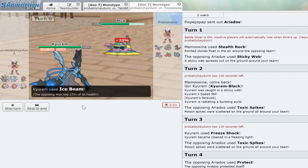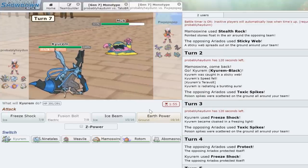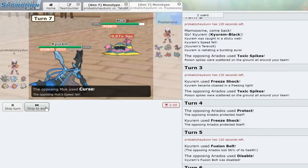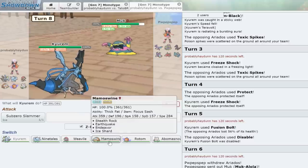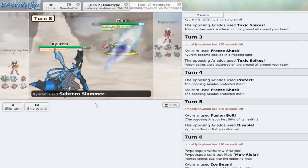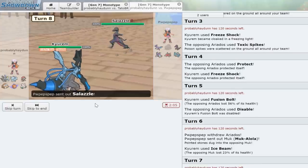Alolan Muk is here — it's definitely specially bulky, but after the Stealth Rock damage and Ice Beam dealing 23 percent, Earth Power looks good. It only does 27 percent and it pops a berry — you bastard. It's setting up Curse, which is not good. We're just going to Sub-Zero Slammer right away. I have Mamoswine which does great against this, but I don't really want to bring that in. Kyurem-B is here to poke holes in teams, and that's what we're doing — Muk is definitely gone. Sayonara.